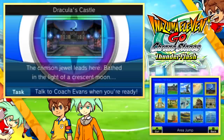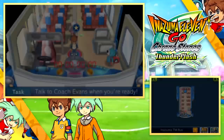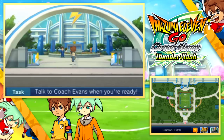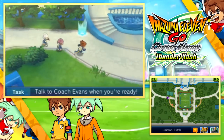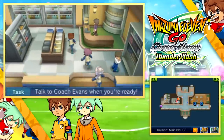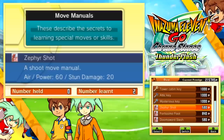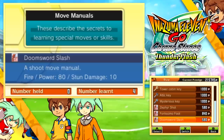Let's explore the rewards. Taking a look at those rewards first, heading into the Inazuma TM bus, Dracula's Castle actually disappears and turns into the Football Frontier Stadium. This Link Level 1 reward is very reflective of when you can do it - it would only really help in the very early game. But if you link Thunderflash and Wildfire together, you can get move manuals for Zephyr's Shot, which is Arion's Shot Chain, Fortissimo Foot, which is Ricardo's Shot Chain, and Doom Sword Slash, Victor's weakest move.